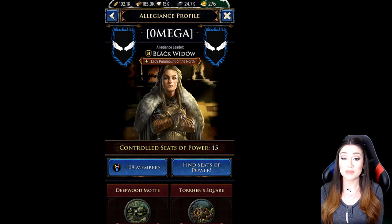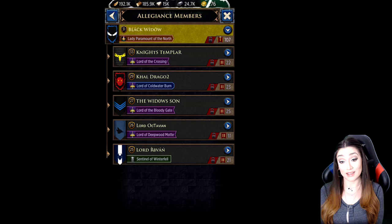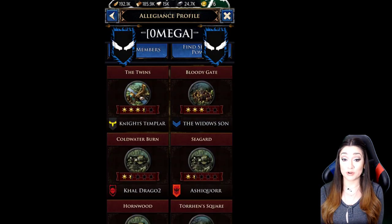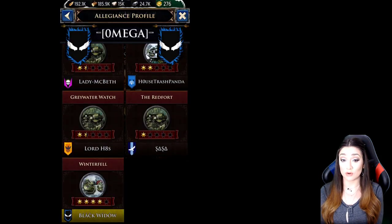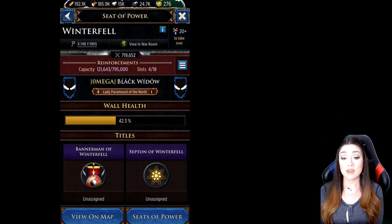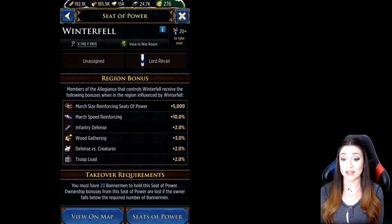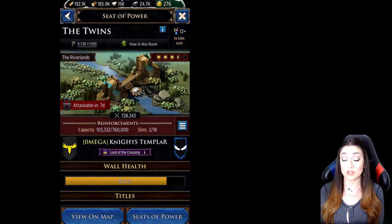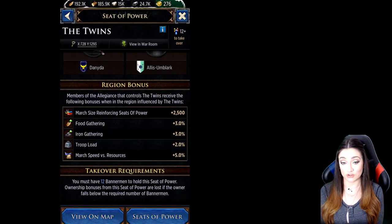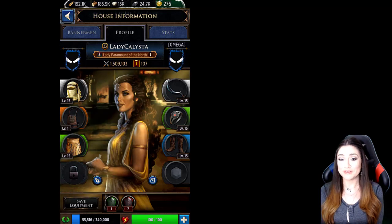I am in Guild Omega, which is an awesome alliance and pretty much the strongest on the server. We have 108 members. What I'm showing you here is the alliance view — these are called Seats of Power. Winterfell, for example, is a Seat of Power that you fight for when they get unlocked, and you get buffs from them. Think of a Seat of Power almost like a fort that provides many different buffs. You can see another example there — that's The Twins.